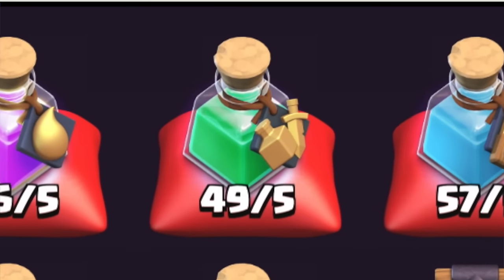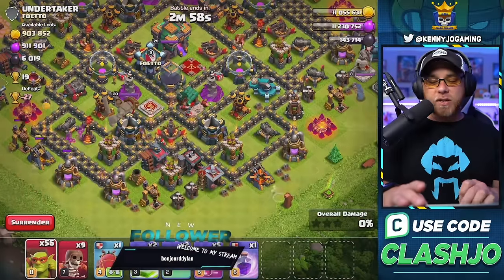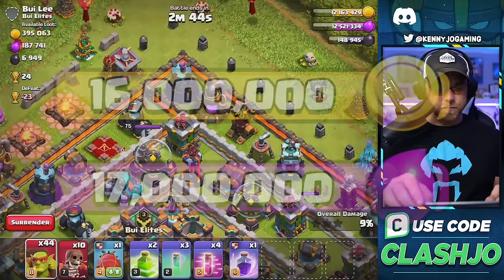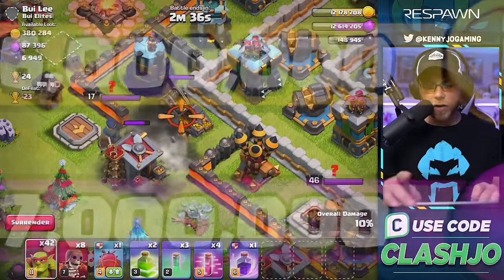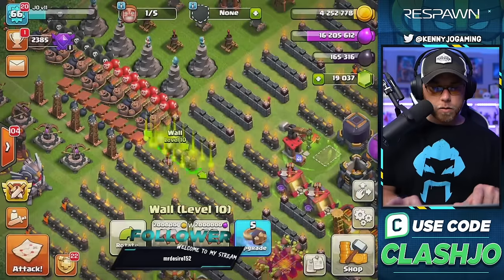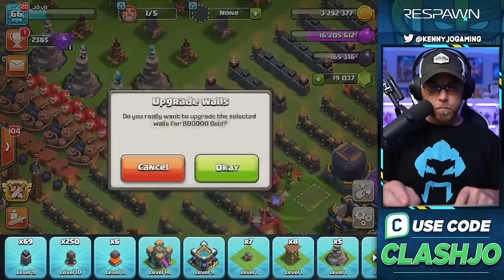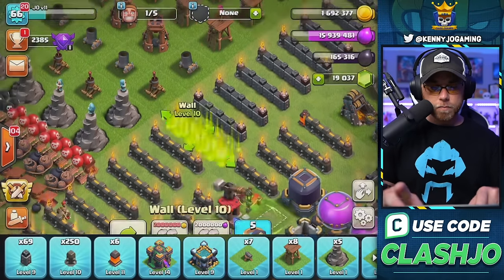Thanks to a massive amount of hoarded training potions, I was able to manipulate my favorite sneaky goblin farming army to steal another 31 million resources to upgrade my walls. The fruits of my labor were soon realized as I managed to upgrade 250 out of the 325 pieces of wall to level 10.